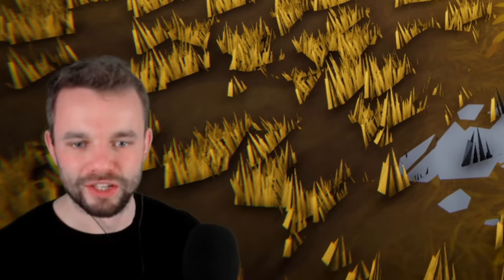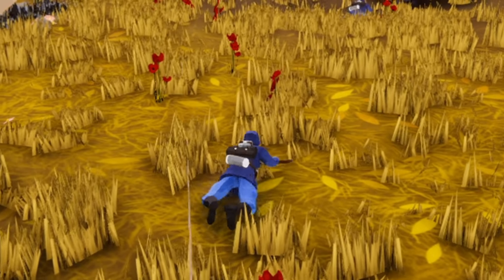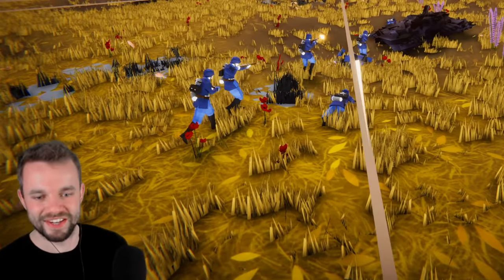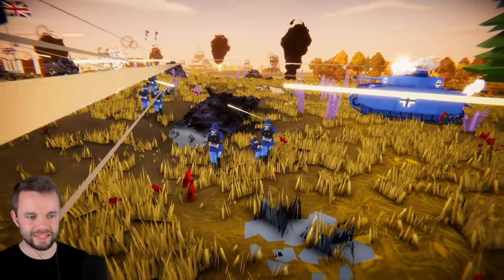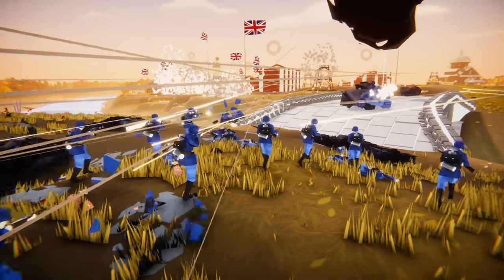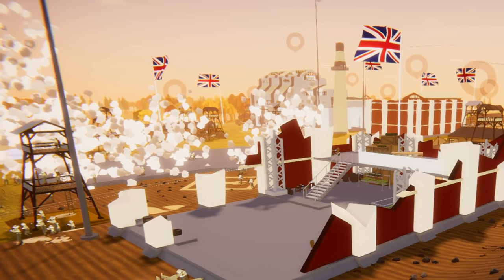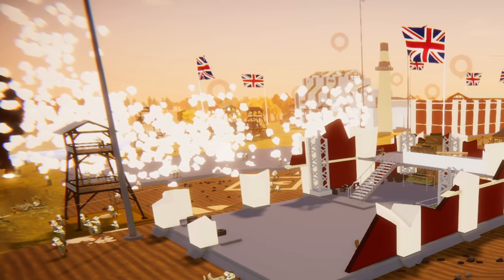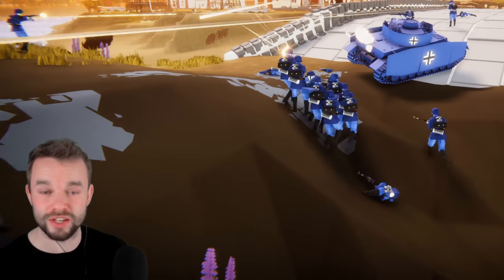Round of applause — look at all those guys bravely running up to the battlefield. Then look at this guy: his whole squad is running up and he's just crawling slowly. The German advance is looking unstoppable now. The buildings are dropping left, right and centre. The Brits have been pushed back over the bridge and are going to try to stop the Germans from getting across.